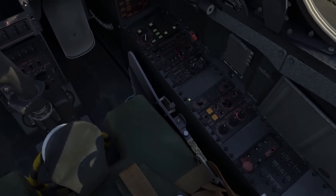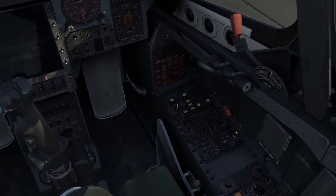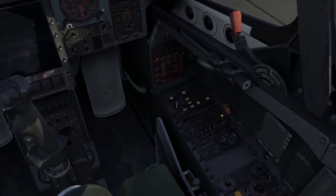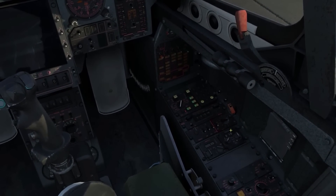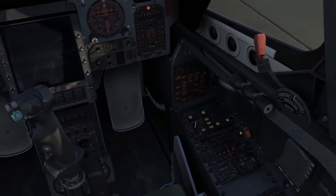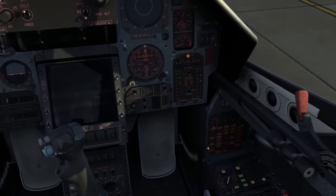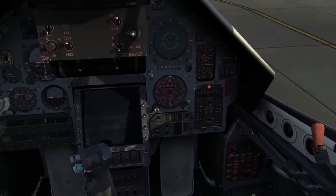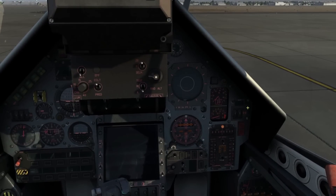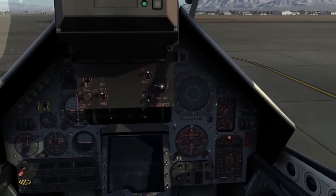It's actually a surprisingly easy start-up process, which makes sense given the M2000C serves as an interceptor role among others. The video was filmed in DCS World 2, which continues to look absolutely amazing. Sounds and graphics on the M2000C also look and sound beautiful, with great metal effects in the cockpit and just the right level of detail for those of us who have been hankering for a modern-era fighter in the sim, at least until DCS F-18 comes along anyway. More information at the video link on Matt Wagner's channel in the show notes below.